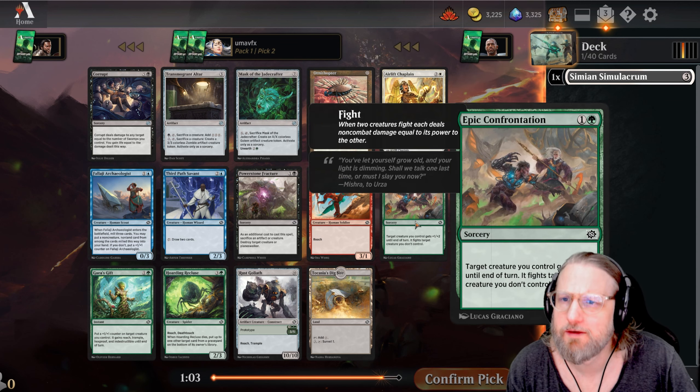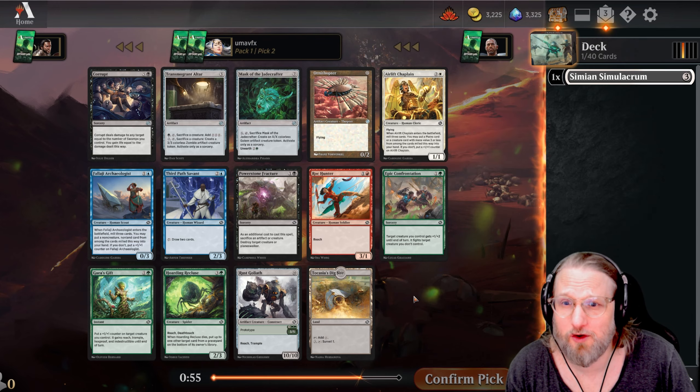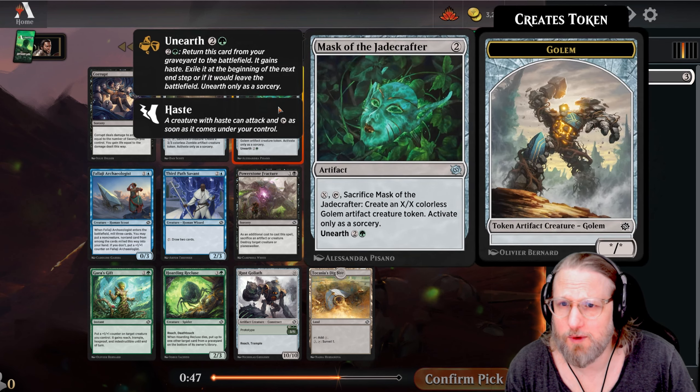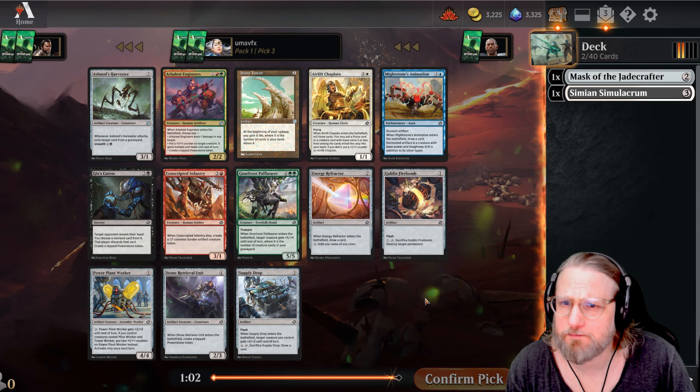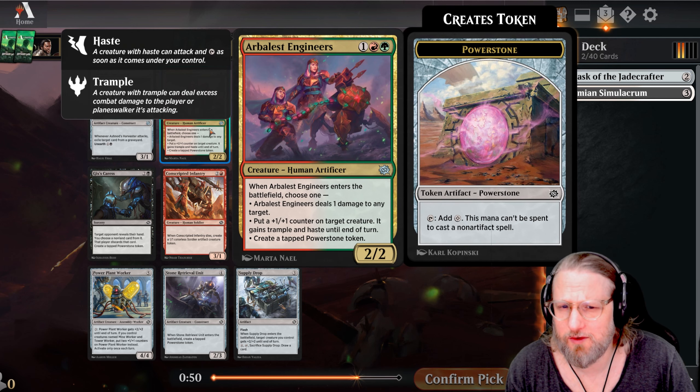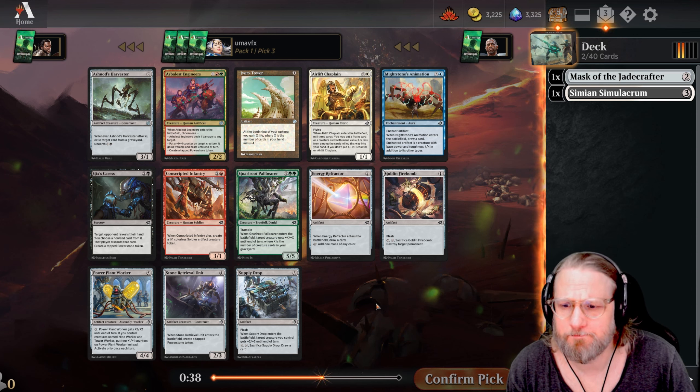The Jadecrafter will be a pretty good follow-up here. I do like the Airlift Chaplains, I do like playing white, but maybe we should try some green - there's some really good green cards here. Let's go with the Jadecrafter. Oh, another Chaplain. But now we don't have any particular green cards that I fancy. The Herbalist Engineer is pretty darn good - trample and haste don't lie. This one is good, so it's between the Chaplain and the Engineer.